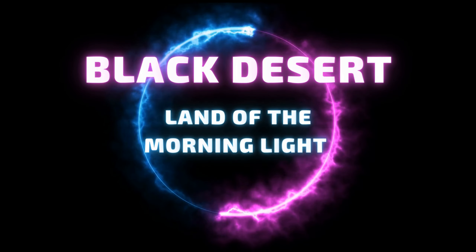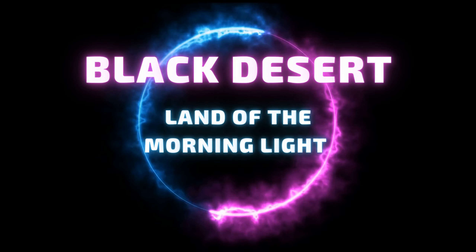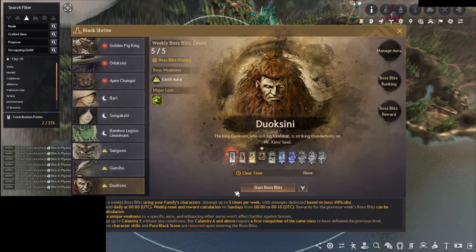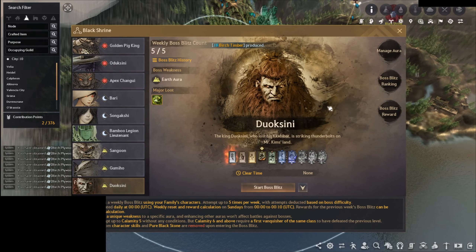Welcome to our channel Critical Performance. Today we will show you the boss of the new region, Duoxini. He is weak to the Earth Aura, so make sure to invest all three Light Stones here. Don't forget about your 12 bonus stats.